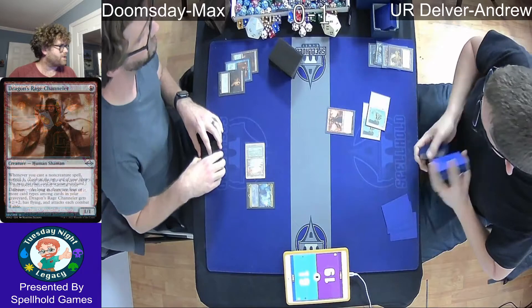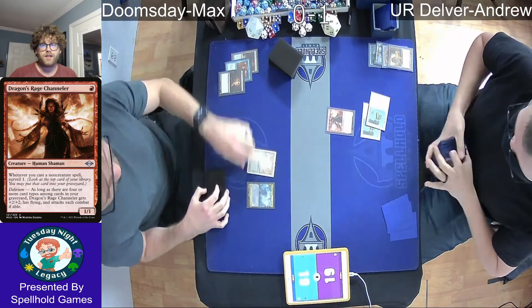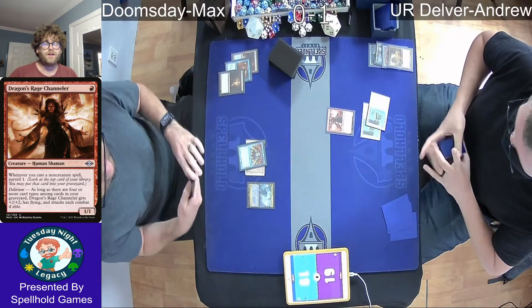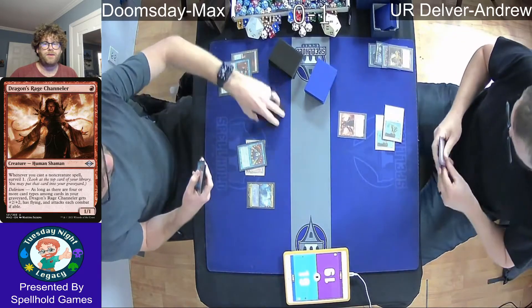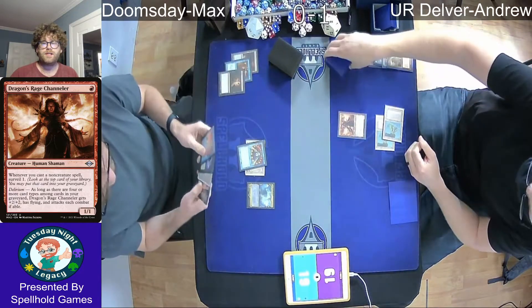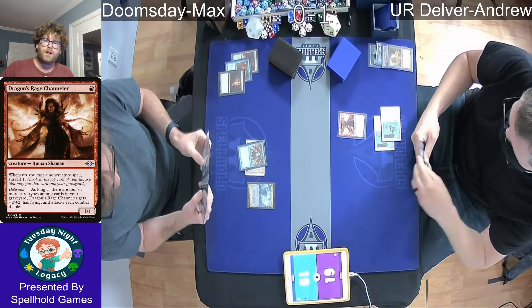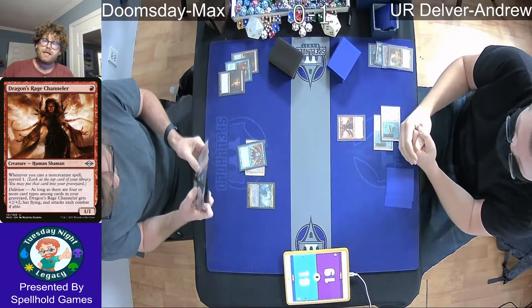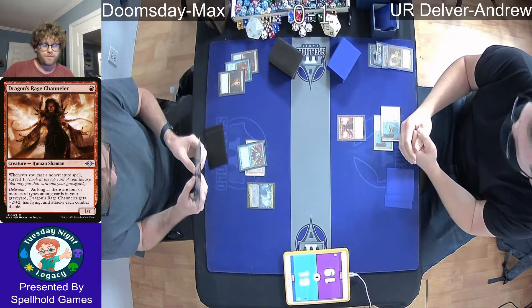We do see a Dragon's Rage Channeler here — one of the other win conditions of the Delver deck. Kind of its own type of Delver, but it only becomes a 3/3 once you have Delirium, meaning four unique card types in your graveyard. I think he only has Planeswalker, Instant, and Land. That might be a Ponder, so that might be Sorcery — that might be all four.